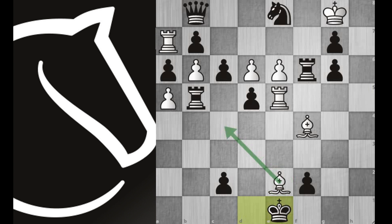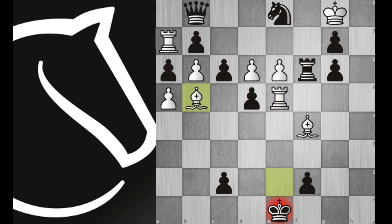In this position, if we move our light square bishop, then the rook will deliver a discovered check. Hence we can grab the rook on b5. Using this technique, we are going to grab all the black pieces that are placed on the light square. Let's start the legendary show.